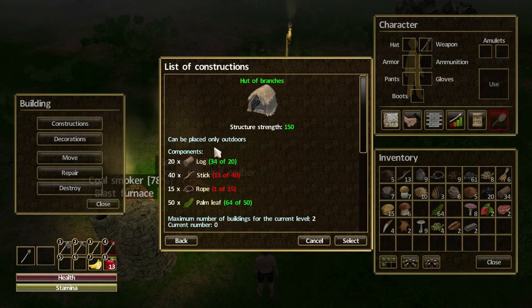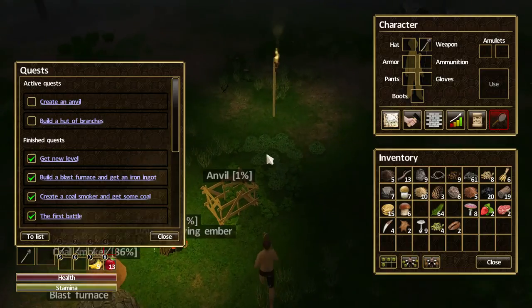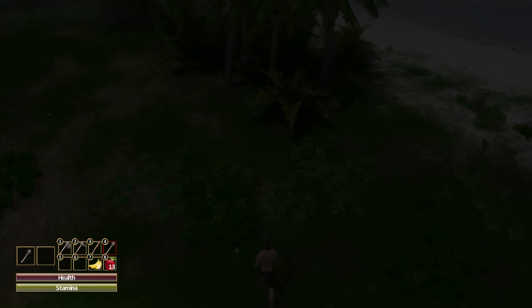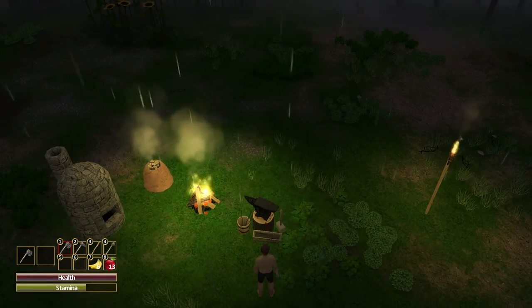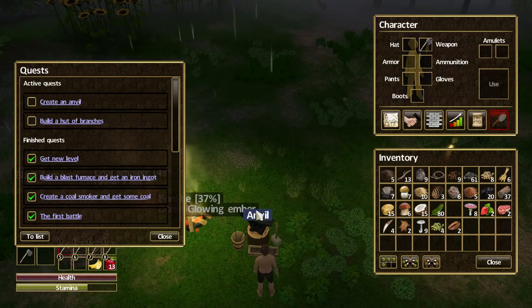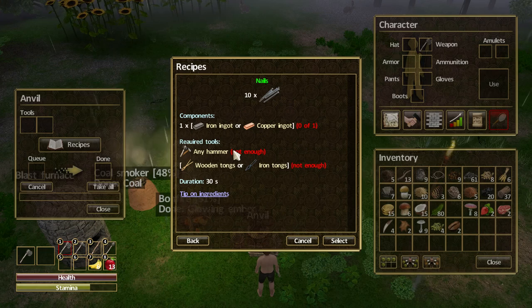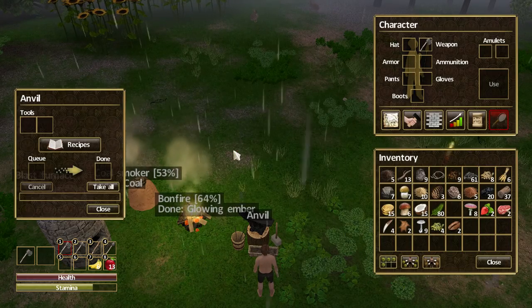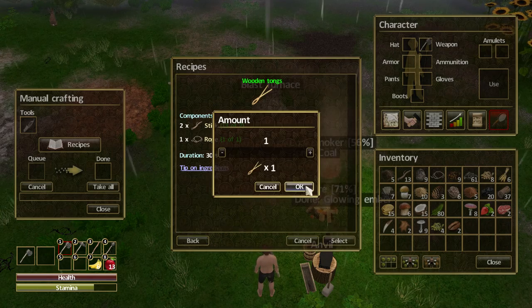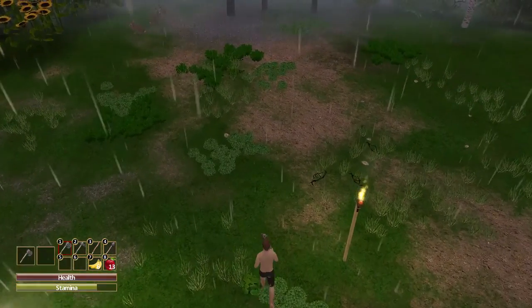Starting in construction — let's start a hut of branches, but I need more rope and a lot more sticks. For our anvil we can create that straight away, so we build that and it'll take a while. While waiting, I'll chop down some more palm trees for food and palm leaves. The anvil is now created. For 10 nails I need another iron ingot — we've used up both ingots, so we need to mine more iron ore. We also need a hammer and some wooden tongs. Wooden tongs we can create now, but a hammer needs more sticks — I only have 11 and probably need 50 or 60.